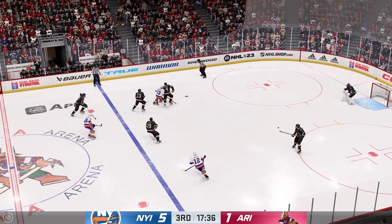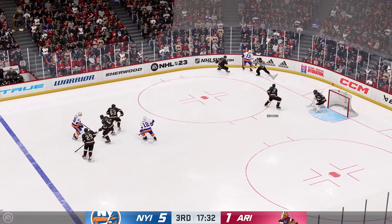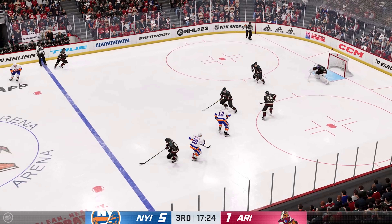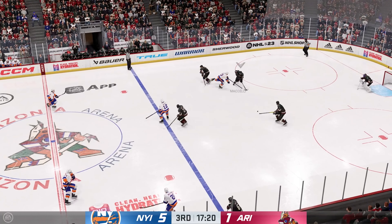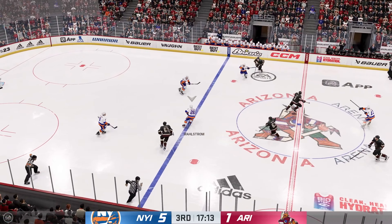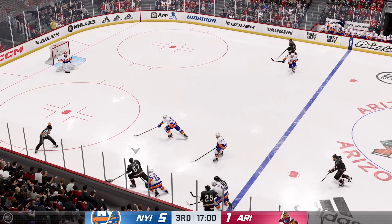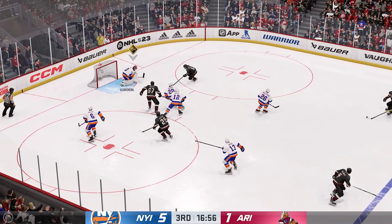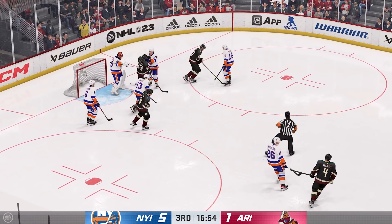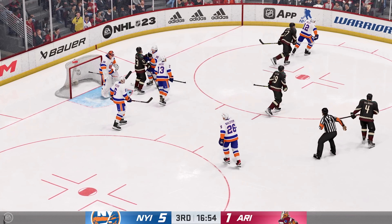New York's across the blue line — quick pass to Brown, dishes it to Hayden. The Coyotes move the puck in the defensive zone. Here's a short pass to Brown, quick pass to Kraus — just a great heads-up play by Wallstrom. Take it along the wall by Kraus. Shot — denies him, he got all of it! We get a whistle as the goaltender decides to hang on.